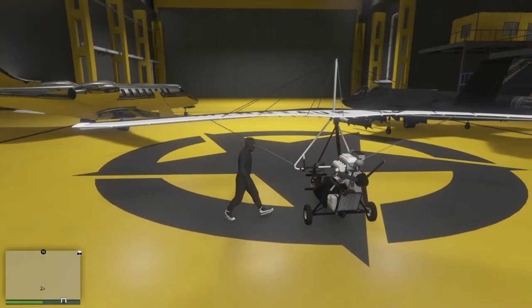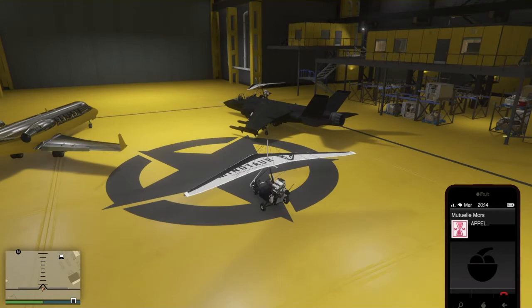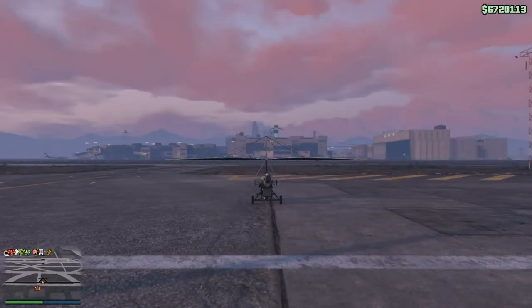C'est l'état plane. Vous montez dedans, vous ouvrez votre portable et vous appelez la Mutuelle Morse. Quand vous allez être sur votre écran à réparer, vous allez appuyer R2 et de suite X — pas en même temps. Vous faites R2, et puis tout de suite X. Voilà, j'ai bien fait.